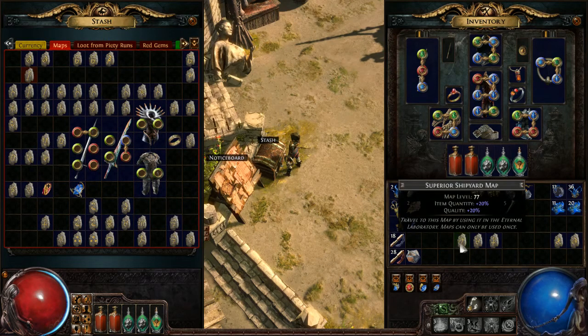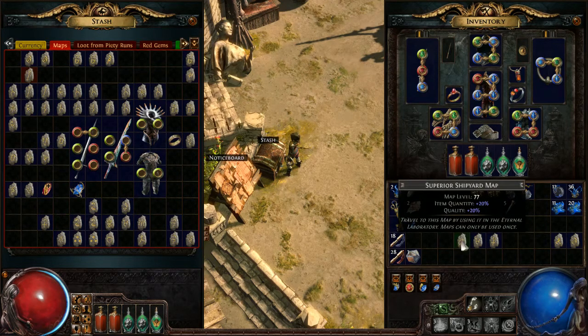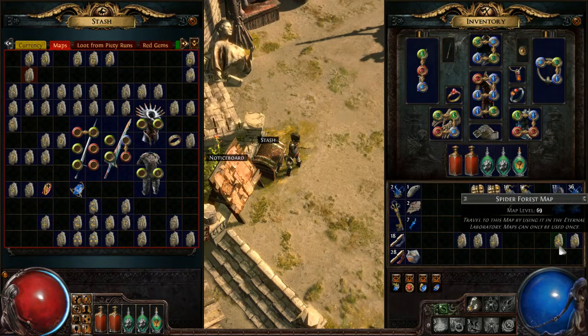Whenever you see a level 77 map, you should see dollar signs floating around it, because there are people who will buy these maps for a lot of money — we're talking five to ten chaos just to be in the party with you as you run the map. The faster you can get to 77 maps, the better off you are.